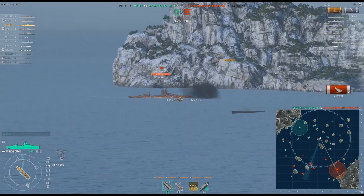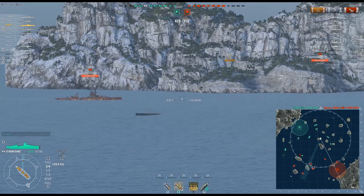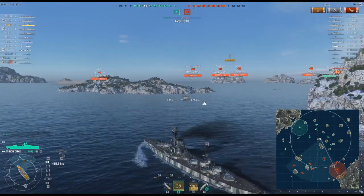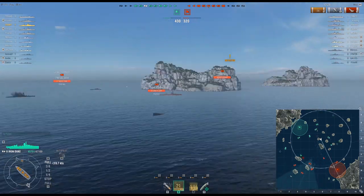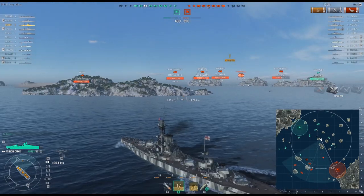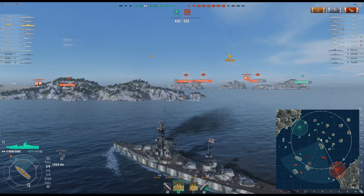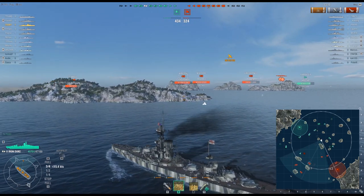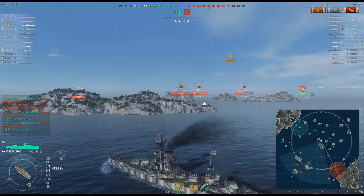As you can see, sometimes knowing when and how to start a fire on an enemy target is key in this ship because your fire chance is so high. When you routinely shoot high explosive shells, you want to pay attention to which enemies have used their repair consumable and their consumable is on cooldown — you want to shoot them, start a fire, and they can easily burn for a minute and couldn't do a thing about it.